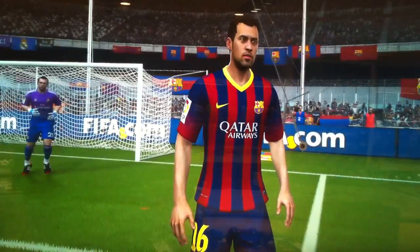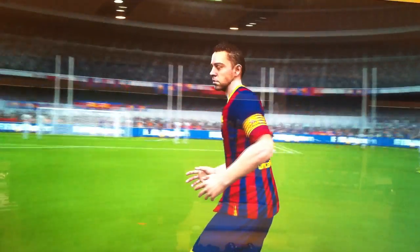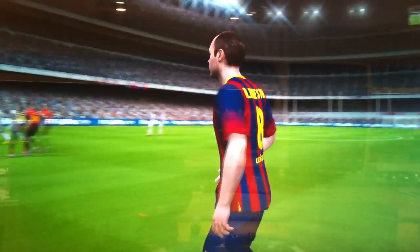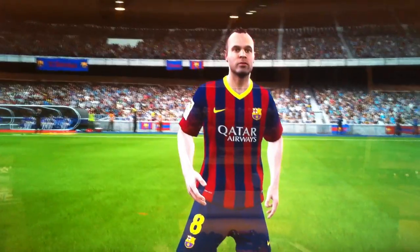At center-defensive mid, we have Sergio Busquets, number 16. We have the captain at number 6, Xavi, who looks like he's drunk. We have Iniesta, number 8, who they've given a little bit more hair now, which is good — he just looks like he's balding.